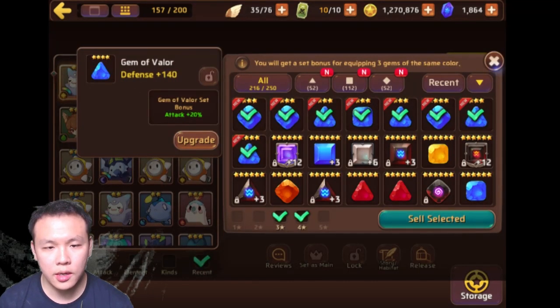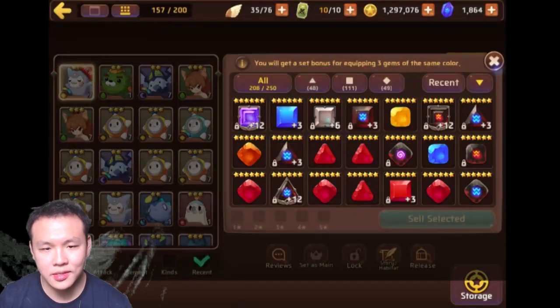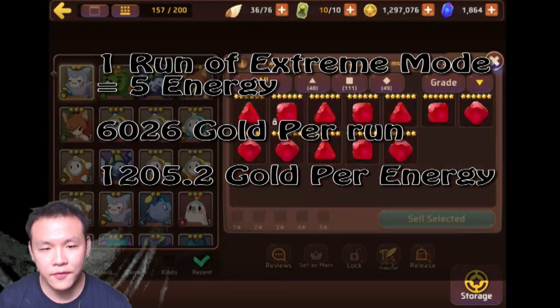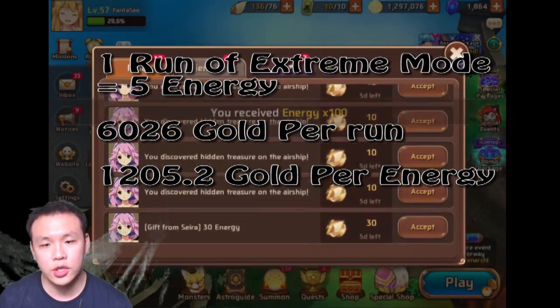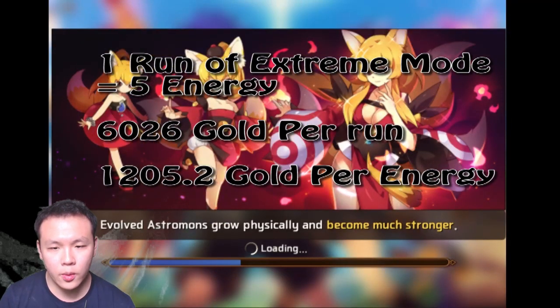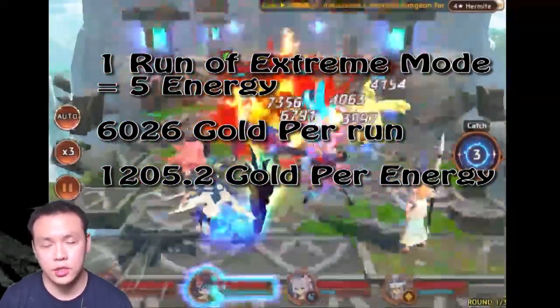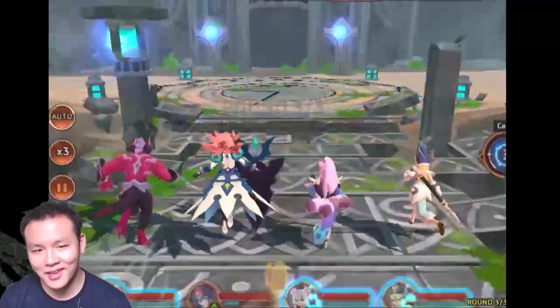So, we're going to divide 6,026 by 5, because 5 is the amount of energy needed to do the stage. That gives us 1,205 — that is the amount of gold gained per energy spent on the stage. Because Extreme Mode takes 5 energy, we divide by 5. Hopefully that's easy enough to follow.